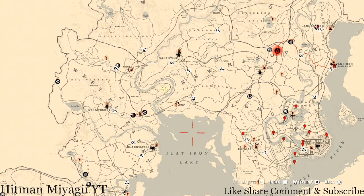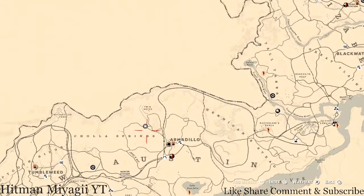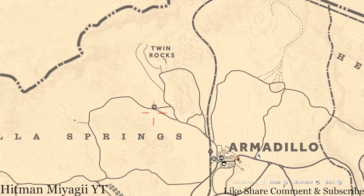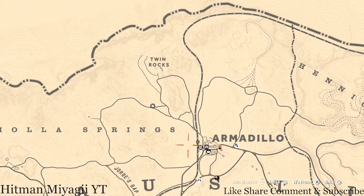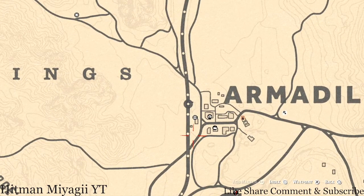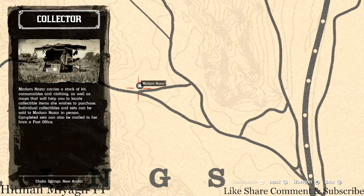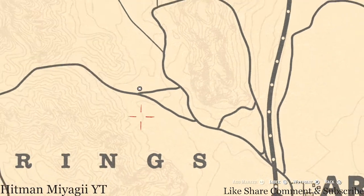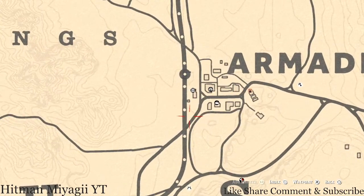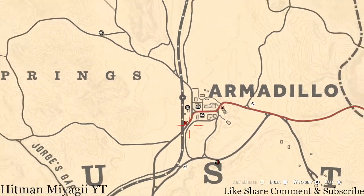First things first is Madame Nazar's location. Today she's not on this side of the map — she's over here right outside of Armadillo, right above Cholla Springs. Fast travel to Armadillo and simply run up to her location. She will be here until 2 AM Eastern Standard Time. I personally wouldn't move my camp because the fast travel is super close.